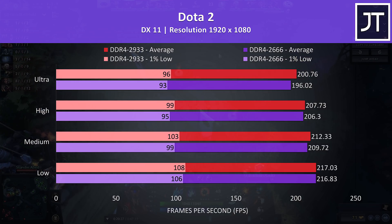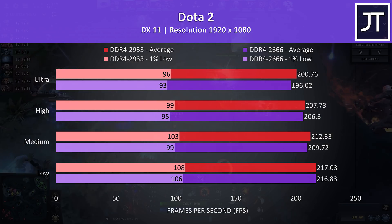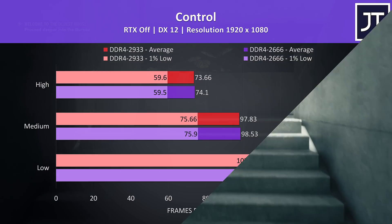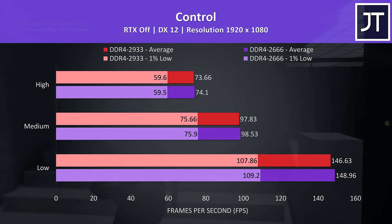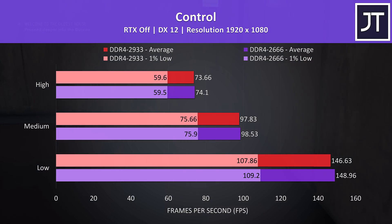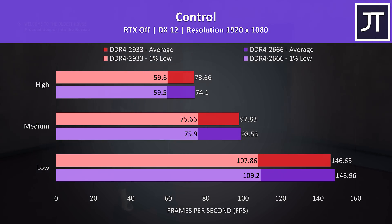Dota 2 was tested playing in the middle lane, and despite seeing an increase in all instances with the faster memory, it was only subtle and nothing that impressive — still better than a loss. Control was seeing lower average FPS at all setting levels with the faster memory, however the margins were extremely minor, margin-of-error territory really — performing about the same regardless of memory at all settings.